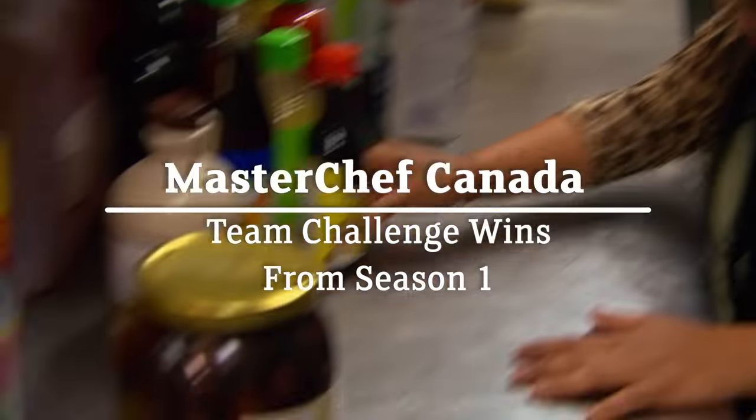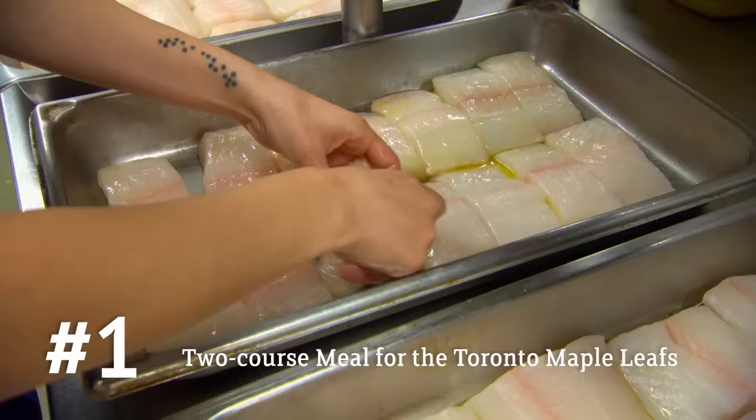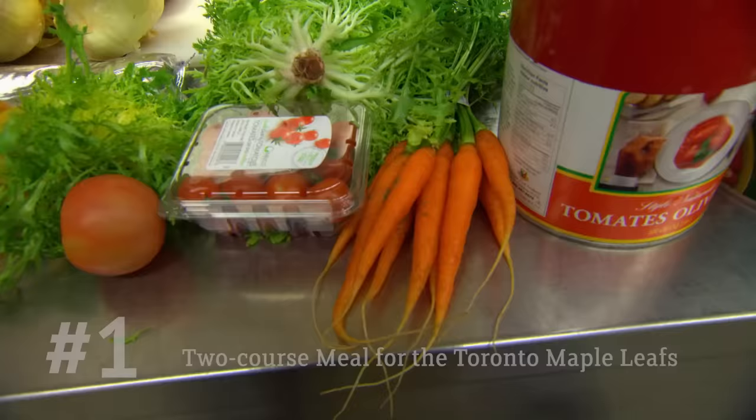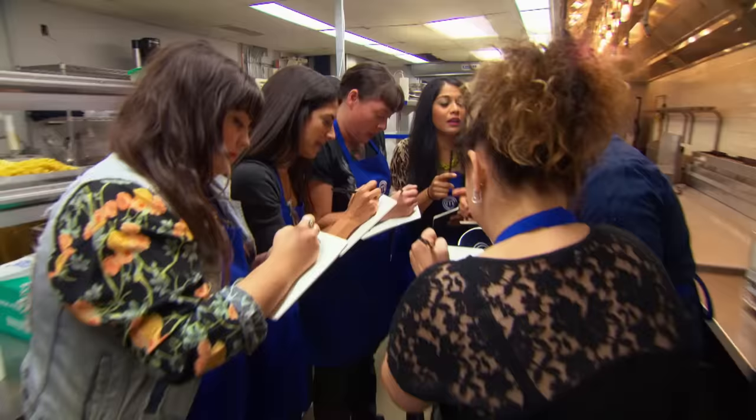Each team has to come up with two dishes that meet the Leafs' dietary requirements: a fish dish with two sides and a pasta dish. The blue team picks halibut with sweet potato and green beans as their sides.